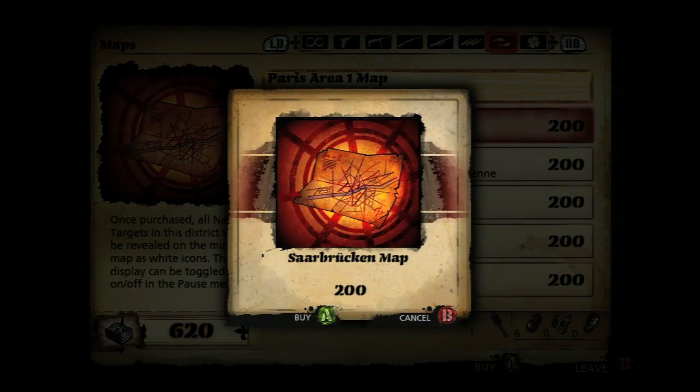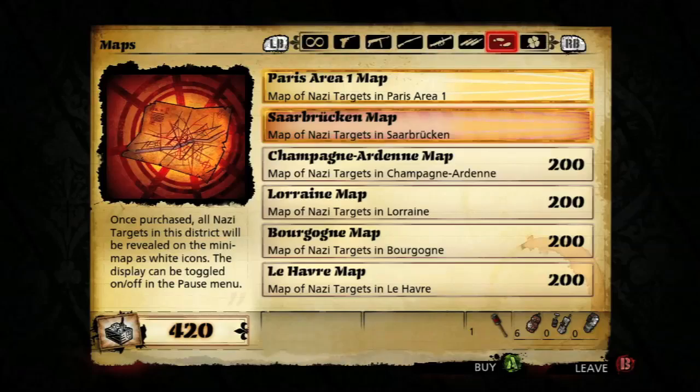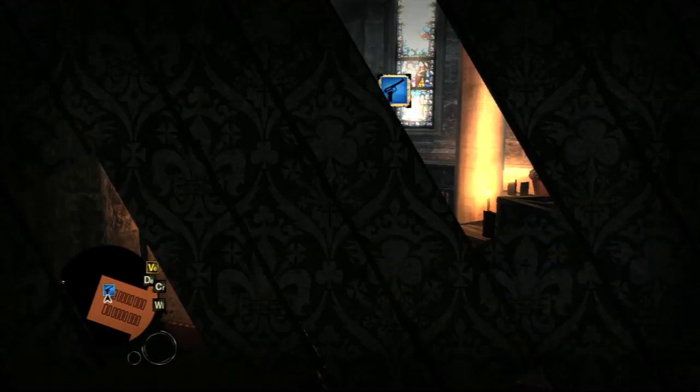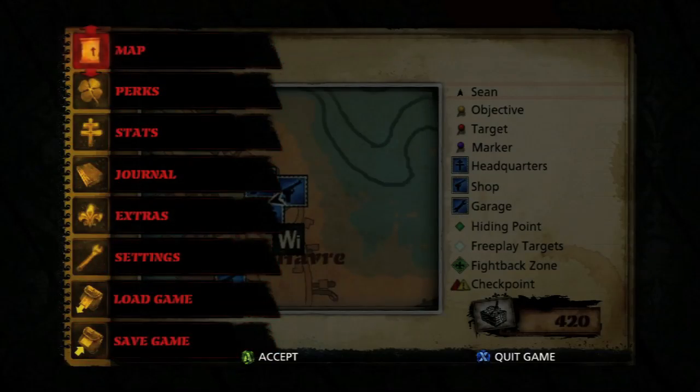Do they show you where the postcards are? Yes, they're part of the White Dots. So you buy all the different areas — they're 200 contraband apiece — and then we'll go to our map and I'll show you exactly what they look like.